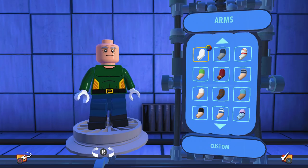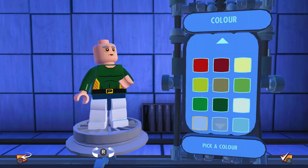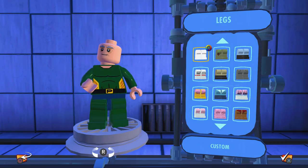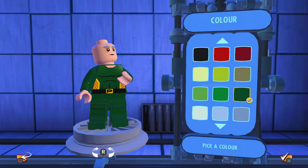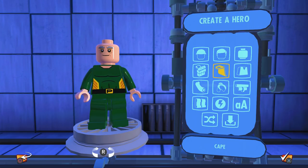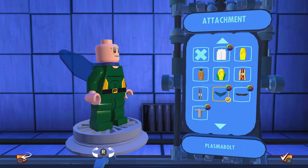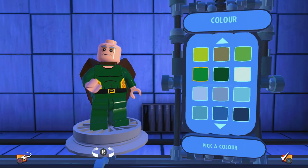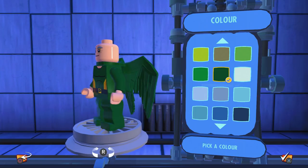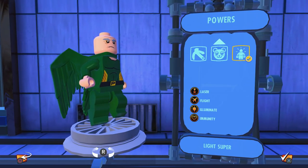The nice thing about Vulture is that his entire costume is pretty much green, which makes things very easy. But the thing that's really going to bring this whole look together are the wings — probably one of the coolest components you can add in the LEGO Incredibles customizer. There are these wings, but I feel like these other ones fit much, much better for Vulture. It's interesting that they're tucked — I didn't expect that — but I think that looks pretty sweet. I have to say, I really do believe that's a pretty awesome look for Vulture.